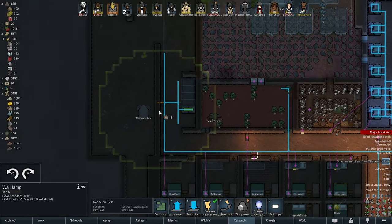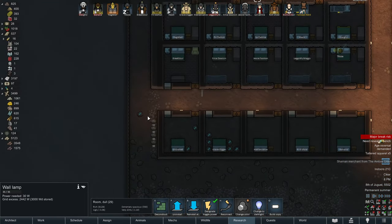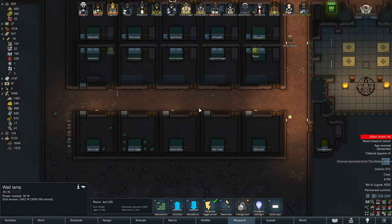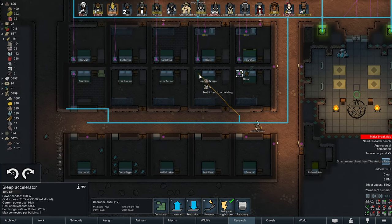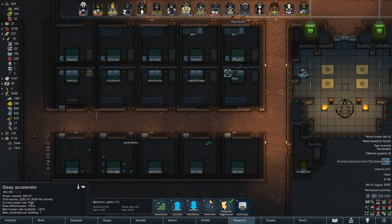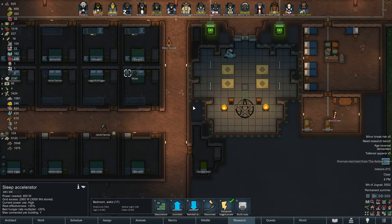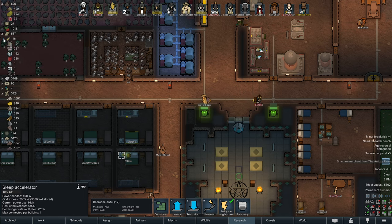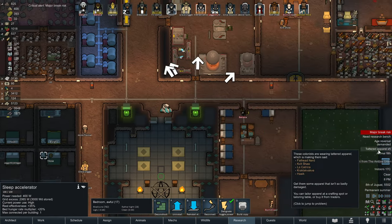Just lighting up these places. Thinking about where to put all this stuff. Another thing I need to do is these sleep accelerators — I have a million components. Let's put them to good use. Everybody should have a freaking sleep accelerator in their bedroom. Totally a good expense. Look at that — we have a hundred and two components. Put them to good use.